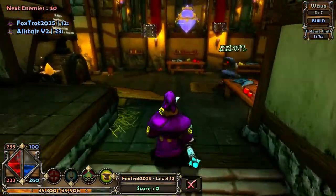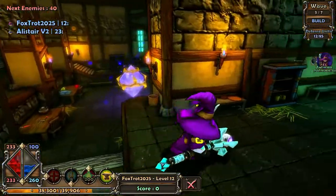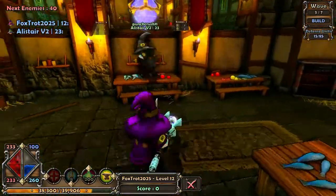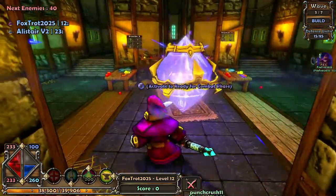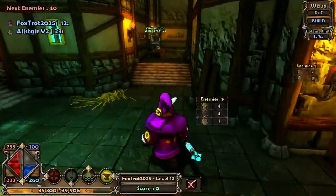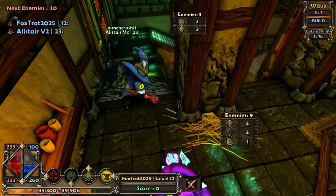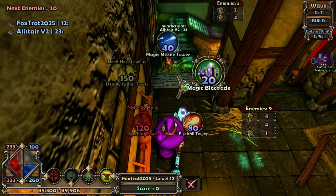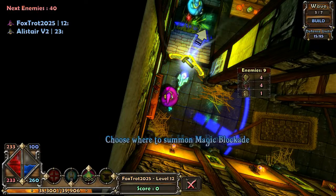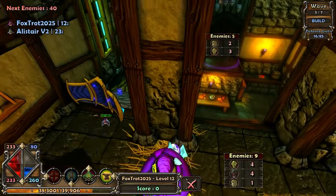I think we're good for now, I have 100 mana left. I know where you can put some defenses as well. So over here Nathan, could you put down a barricade right here? Move out of the way. And then a turret behind it should be good.